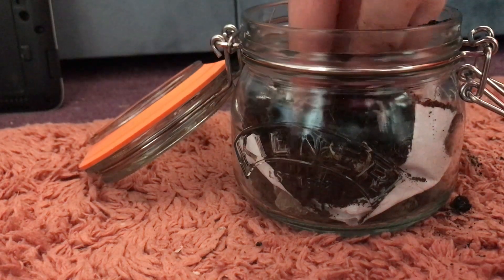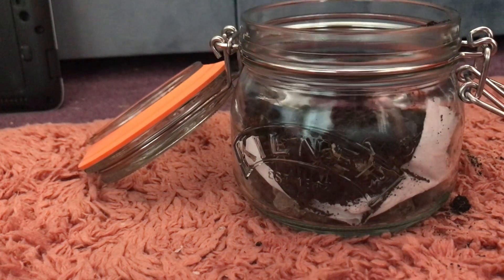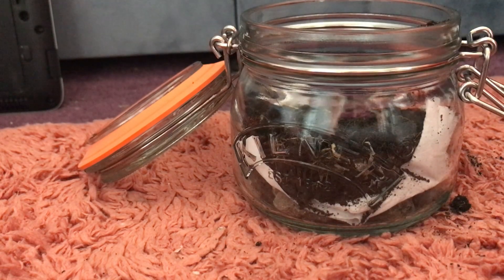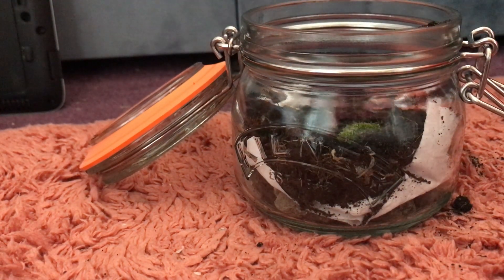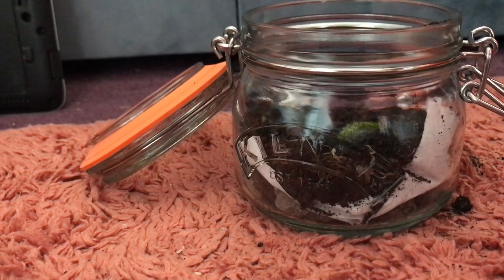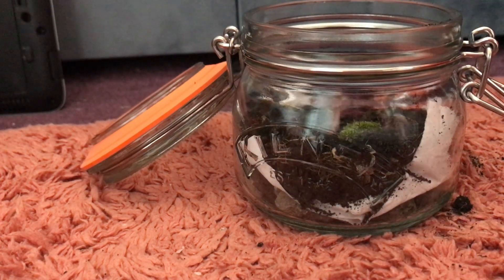Alright. Now we've got the soil, we can start decorating. For the best terrariums, you need a bit of moss. Just scatter those bits around. Two different types of moss.